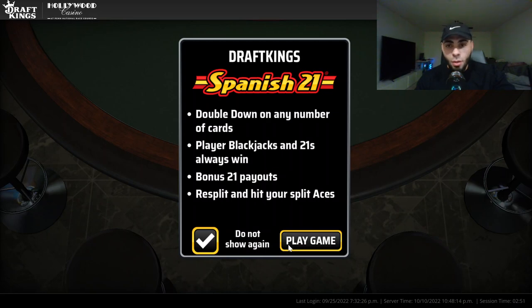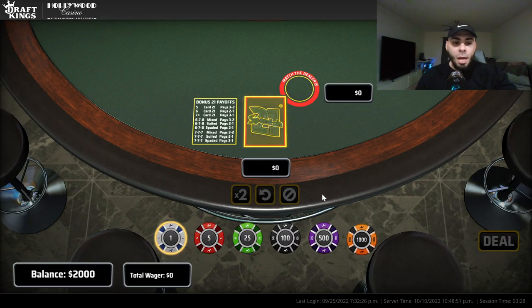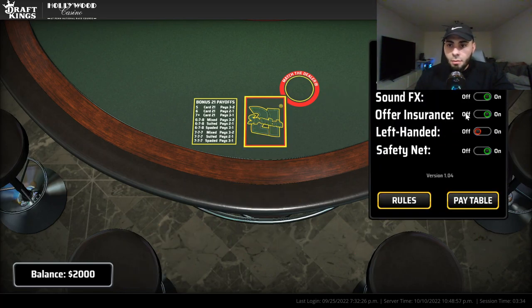Let's get into it. I'm playing Spanish 21 — if you guys have never played, these are some of the different rules. It's still blackjack but there are some different rules: you can double down on any number of cards, once you have 21 or blackjack you automatically win — you don't push even if the dealer has it — there are some bonus payouts on a hard 21, and you can resplit and hit your split aces. I'll show you some of the differences as we play. Doing a two thousand dollar buy-in, let's get the sound effects off.